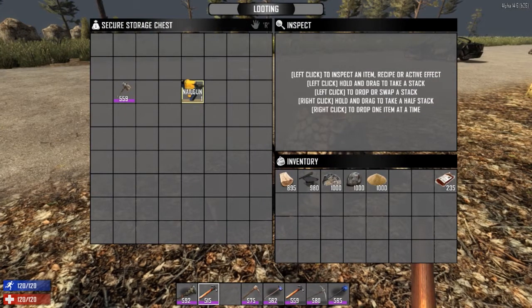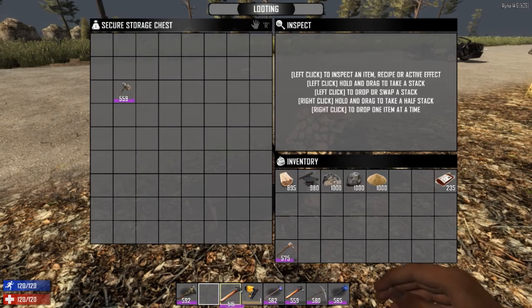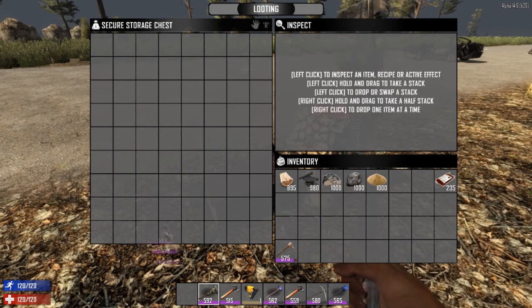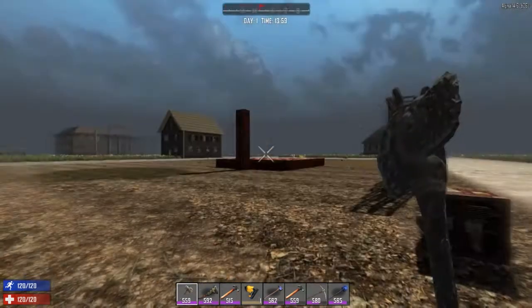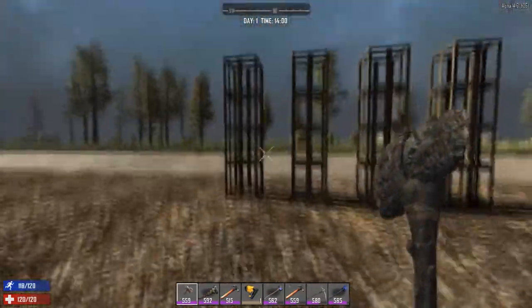The last tool is the nail gun. You can't craft this — you can only find it. I'm going to drop it into my inventory here and we're going to do a speed test to show how quickly each of these tools upgrades blocks. I've got four stacks here, one for each tool.